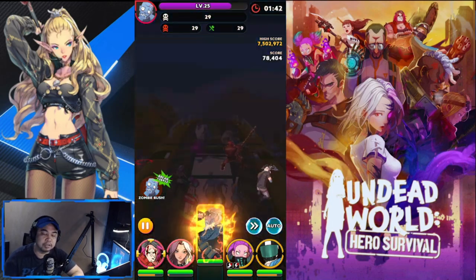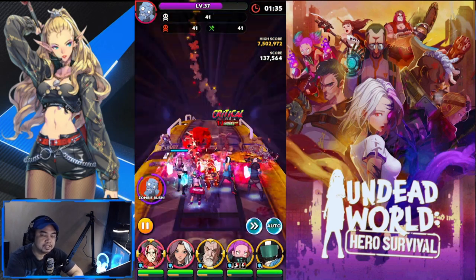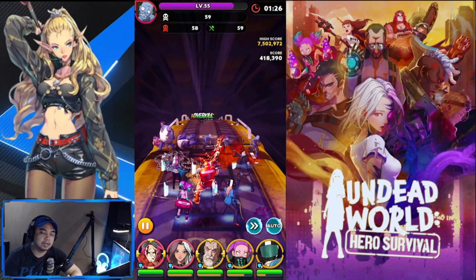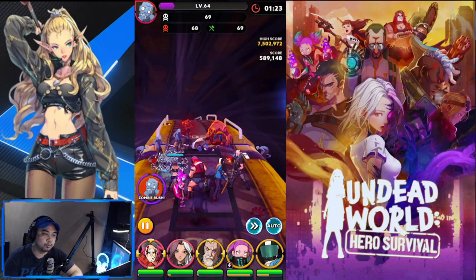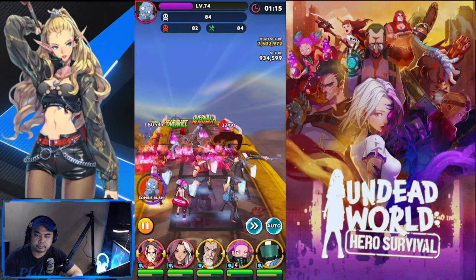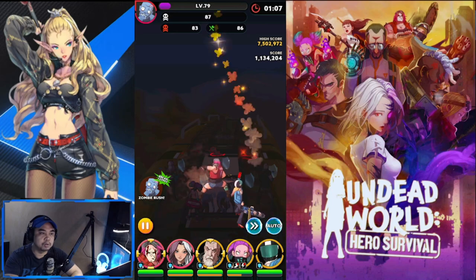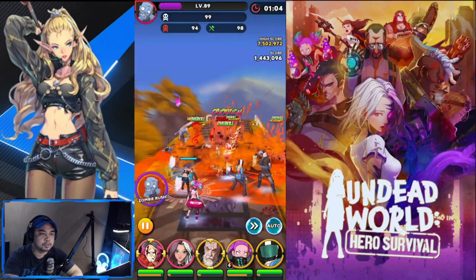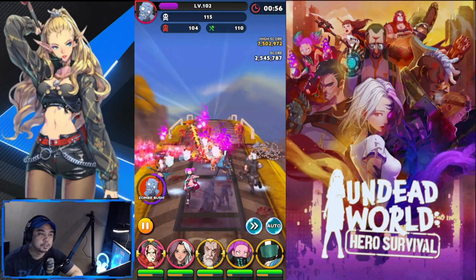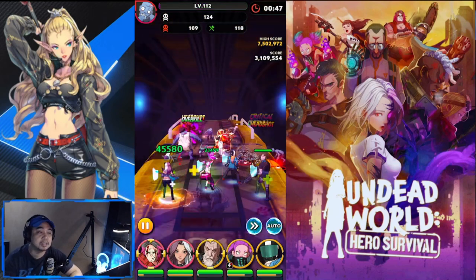Earlier stages of Zombie Express are more defensive, but as you progress you need to shift to the offensive side. If you have another AOE hero you can replace Abigail with them. I'm also thinking of adding Cookie to this team for more AOE damage. I'm aiming to end at two million at the one-minute mark and I usually end up around seven million.